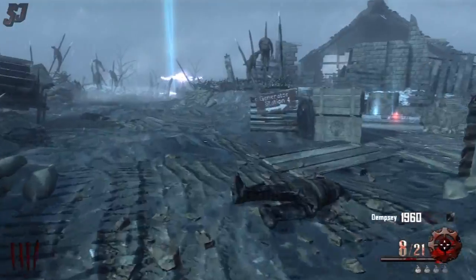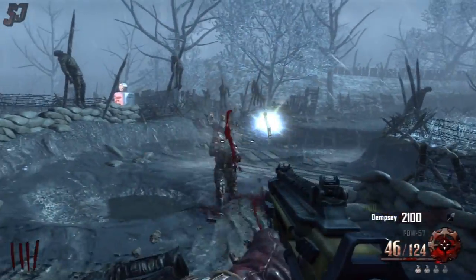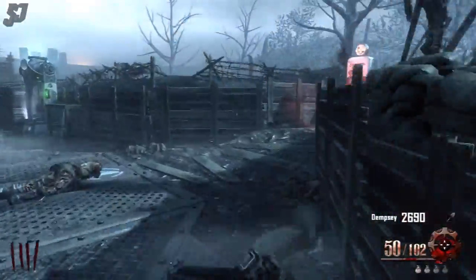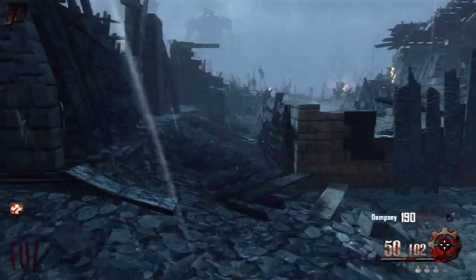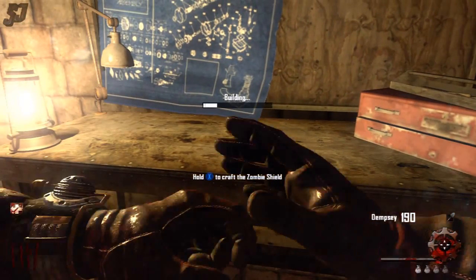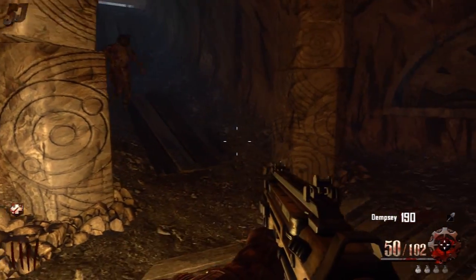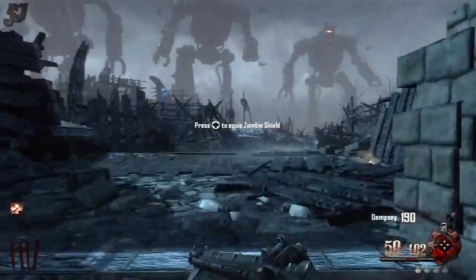The Zombie Shield is super useful in this map. I recommend building it down here at the build table located nearest to Jug. The Zombie Shield basically makes you impervious to hits from behind, but it will wear out after a period of time. We're going to plant it here because when we come back in the high rounds I'll be doing most of my training in this location — that way I can grab it back off that table when it gets destroyed, as it always inevitably does.